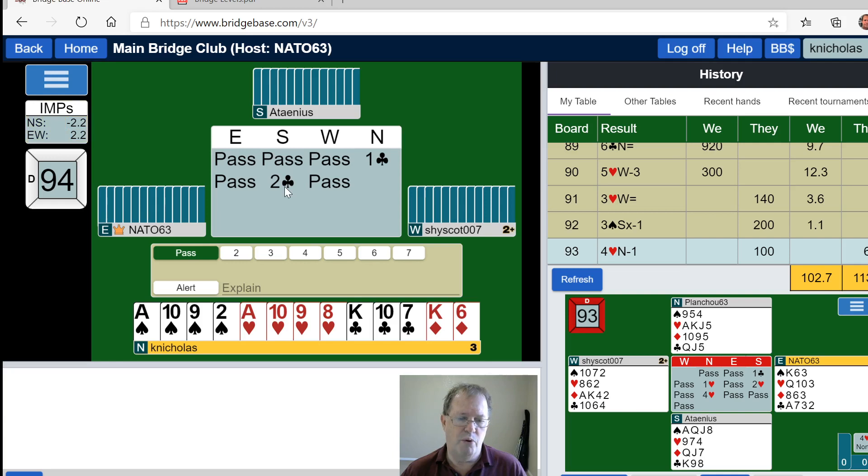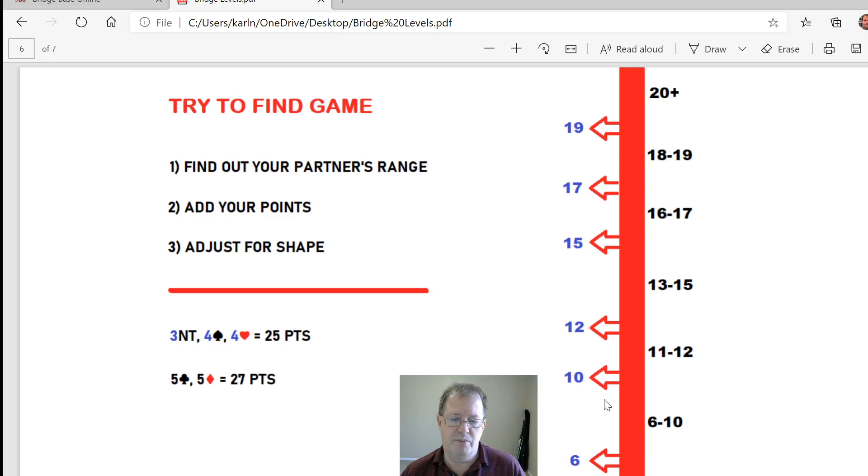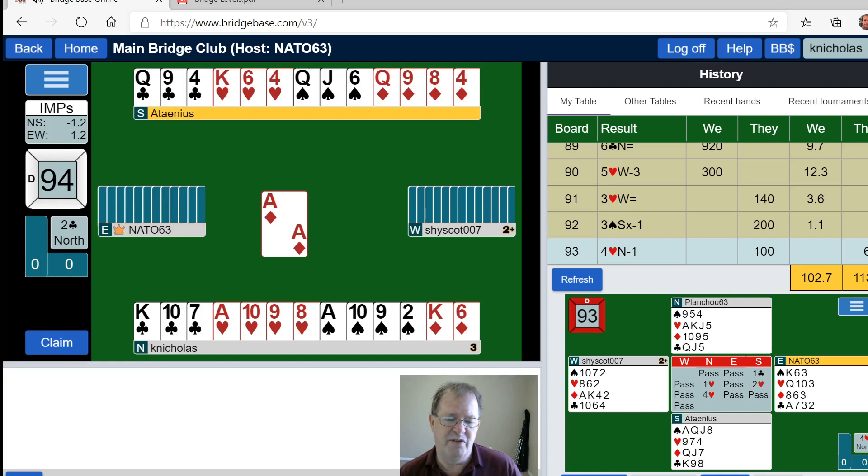I have indicated the 12-to-20 high card points range. Two clubs — what is that saying? It's a minimum supporting response. Two clubs is a few clubs and nothing exciting — definitely down in the six-to-ten point range. I might have 14 or 15. Maybe here's a learning lesson about exactly what not to do when partner opens one club and you have a one-no-trump responding hand: don't bid two clubs. You need at least four or five to do that, because you don't know what I have in clubs.